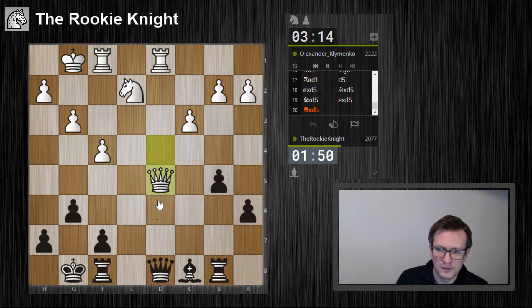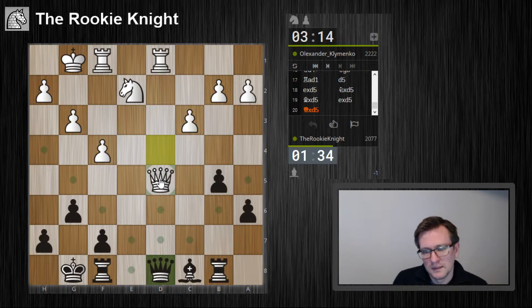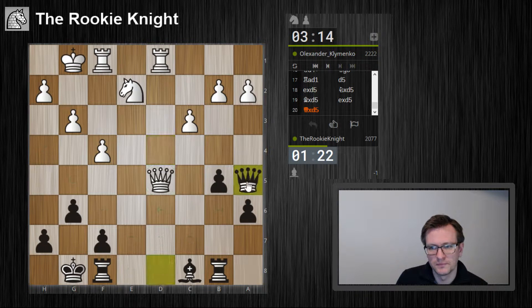Then he will play queen d6. Queen e7 maybe — attacking. This looks good. But then queen e5. Or I just check him here. No, I want to keep this check in place. Let's do this.